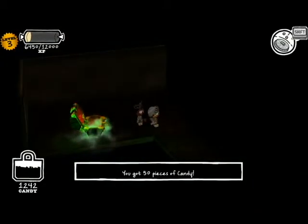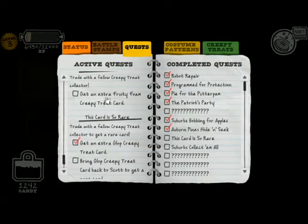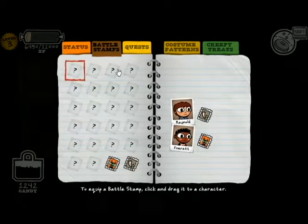Yes! Two things I completely forgot. You can upgrade your bag by completing these hide-and-seeks, which does give you access to holding more candy. Which is important! Because I don't think you can get some of the later battle stamps with the amount of candy you could hold with the paper bag. And beyond that... there we go! So yes, your journal's not only good for showing you what quests you have completed, seen, or are currently going on.